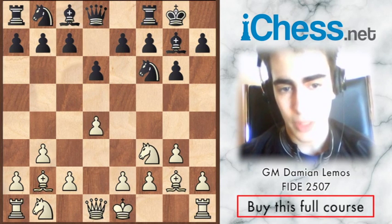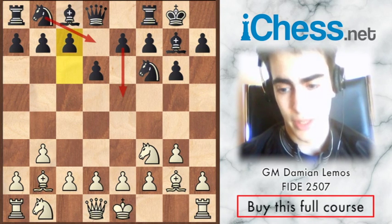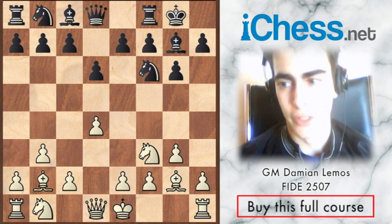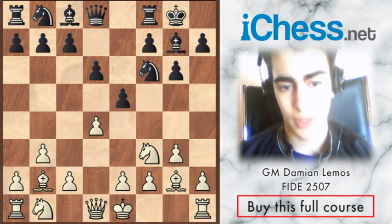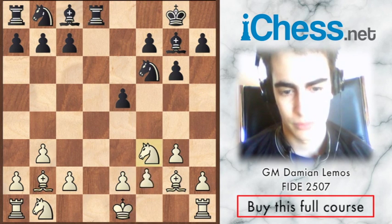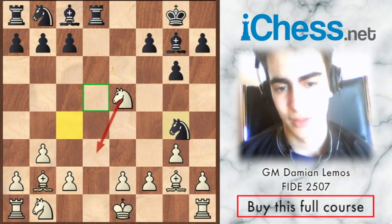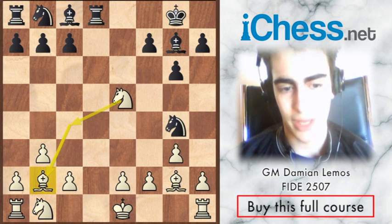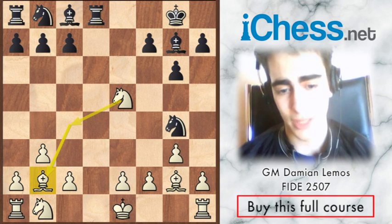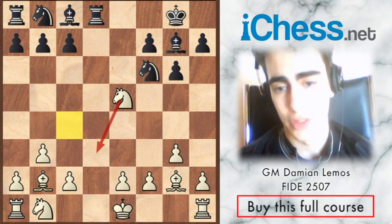When he plays d6 - and I think we saw this line in the introduction video too - we can play d4, because if he plays e5 now, I don't mind taking. Here this runs into queen takes, then knight takes, and then knight d3 or knight c4. We are just in time protecting our bishop, we keep an extra pawn, so in the long run we are just winning.